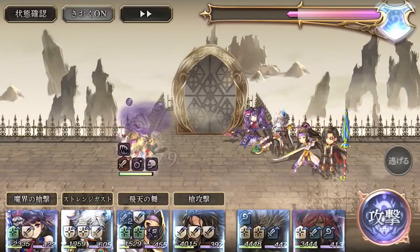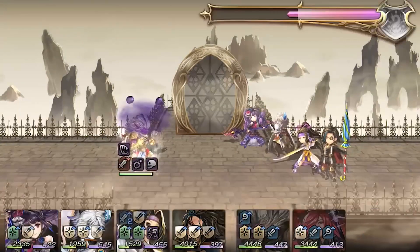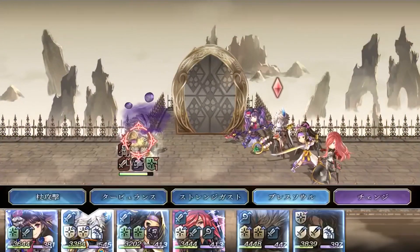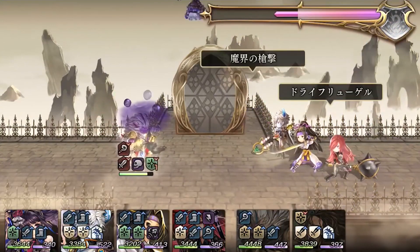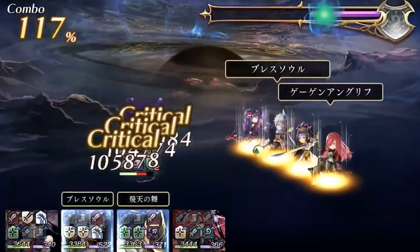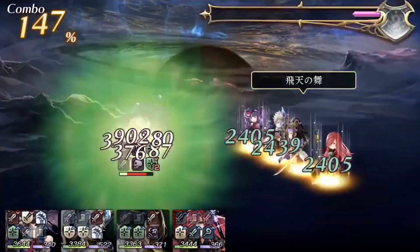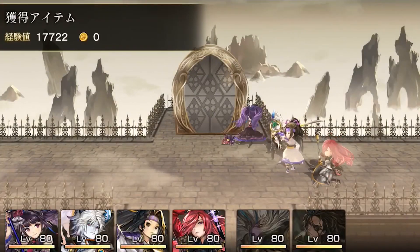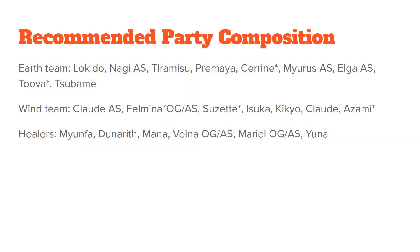If you decide to run a wind team, you can come prepared with Claude another style or his original — but obviously another style will provide a wind zone unit, making this fight a lot easier. Felmuna with her manifest in her original form is going to be a godsend since she will pretty much beat the crap out of Lokito. Her another style is a lot weaker, but can be used if you want. Suzette with her manifest weapon is a great choice. Isuka and Kikyu are also fantastic DPS units, along with Izami with her manifestation weapon. For healers, I'd recommend Mayunfa if you were able to pull her recently. Dunarth is great for wind teams, and Mana is also wonderful for the cleanses. Vena's original is also good as a supportive healer while giving your team resistance buffs, but her another style when it releases will be a second wind zone provider along with a massive DPS output. And Yuna can also be used as well if you choose.